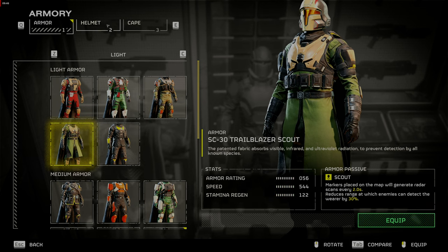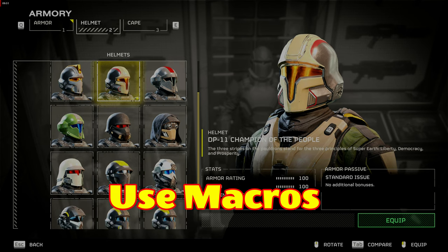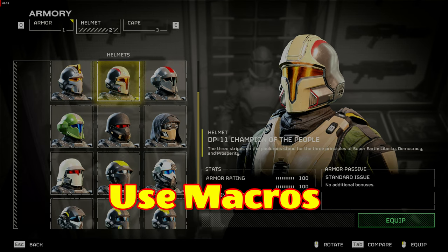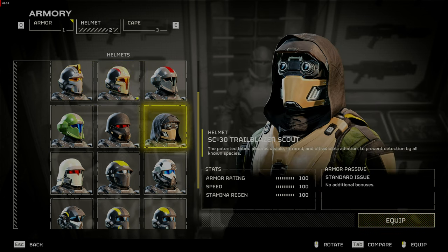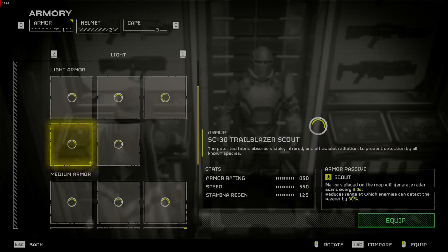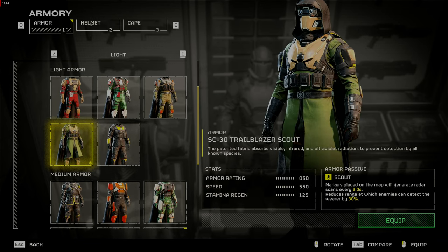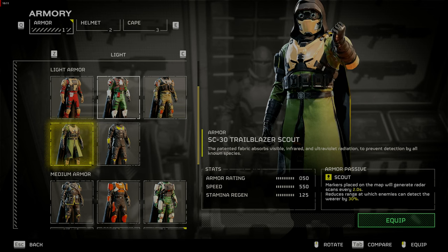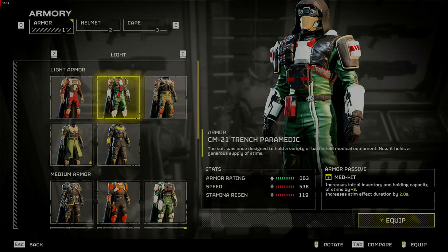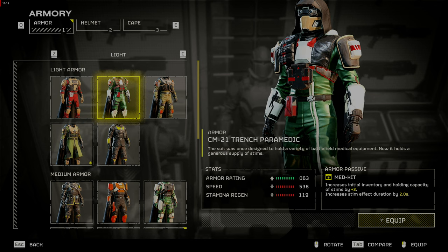Next tip: use macros. If your keyboard supports macros, program the stratagems to your function keys that you most frequently use, like Reinforce to your F1 key and your next frequently used one to F2 and so on. If your keyboard does not support macros, you can use Voice Attack — I've set a link below in the video — to program macros and activate them either by voice command, like Reinforce, or by key press. This will allow you to get away from swarms or get to cover while calling in your stratagems.